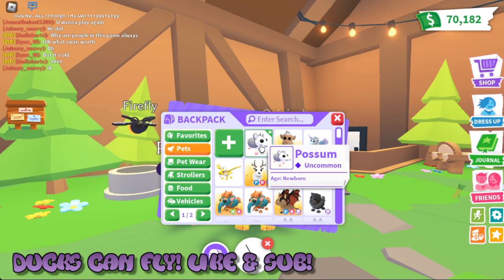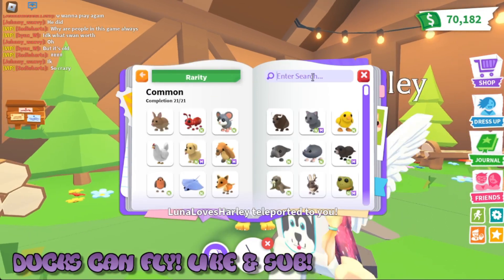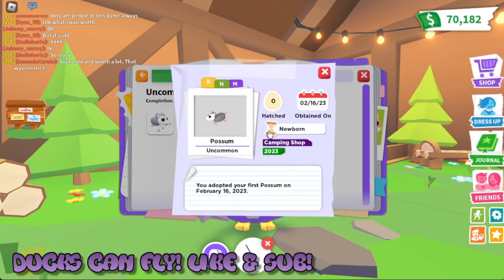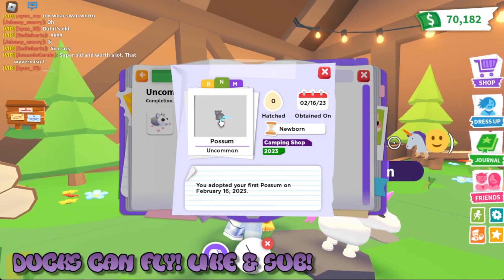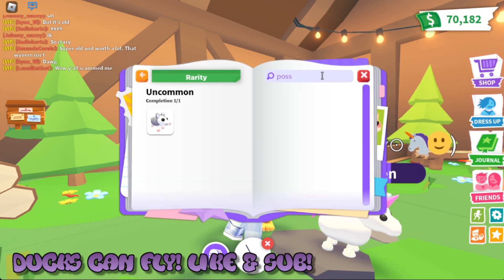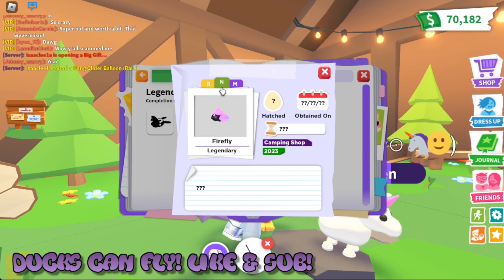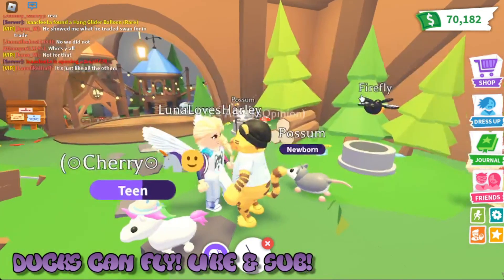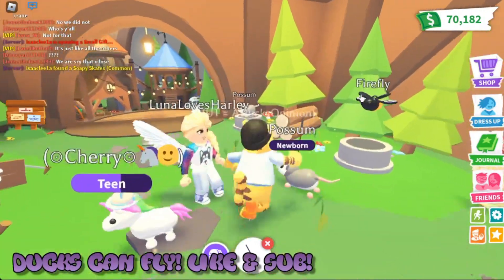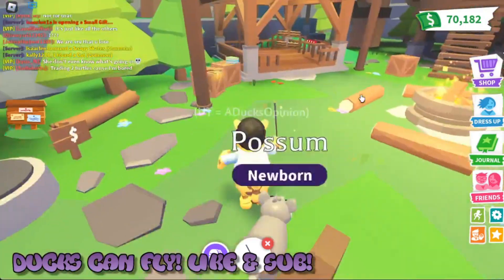So let's check out the neon colors of the two new pets. I obviously don't have them made yet, but we can go to the nifty journal here and see them right away. Here's the uncommon possum — oh, it's blue! That's so pretty. Seeing how he's uncommon and only 800, I might make him. And the firefly — oh, that pink is so pretty too. Too bad he's a legendary and super hard to get. If I didn't have so many legendary pets waiting to make, I totally would make the firefly. He's really, really, really cute.